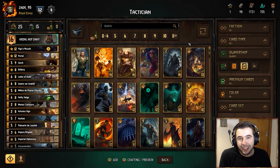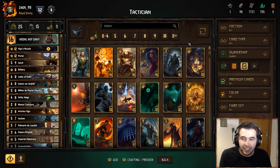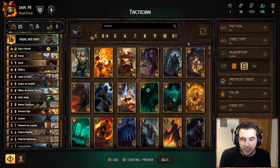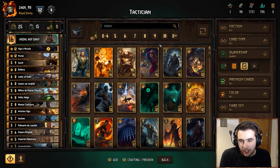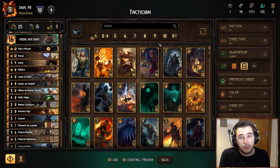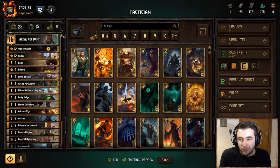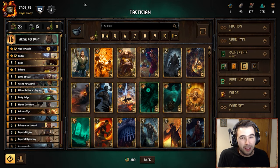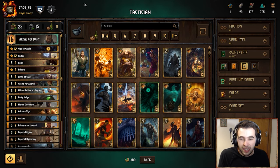Hey everyone, how's it going? This is a deck guide for Tactician, an Ardal Nilfgaard deck, past the latest balance patch 3.1. Calling it a patch is quite generous — it's almost a mini expansion, a ton of changes going on. So this is in my opinion probably the best Nilfgaard deck out right now. It's a couple of variants; I've been playing around with a few different types and this seems to be the best list in my experience.